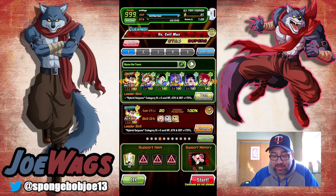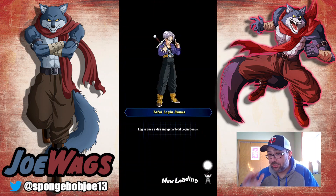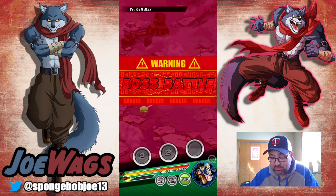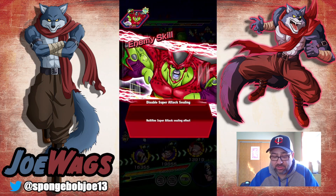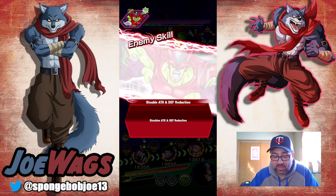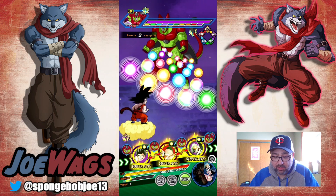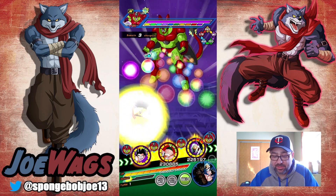Of course it didn't remember my team. That's one thing I want Dokkan to fix — if you do an attempt and either abandon or fail, it should still keep the team up there. Let's see if this is a little bit better. This is a lot more reasonable because we have one of my main rotations right away, which I think I want — Int Kid Goku or AGL Kid Goku with Grandpa Gohan. This is AGL, so we'll do this. We are just going to pop Whis right away; I feel like we just have to with this team.